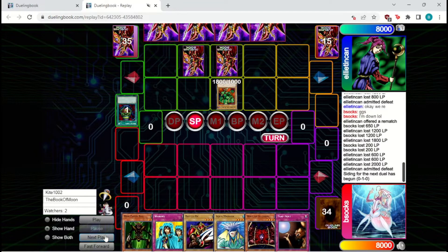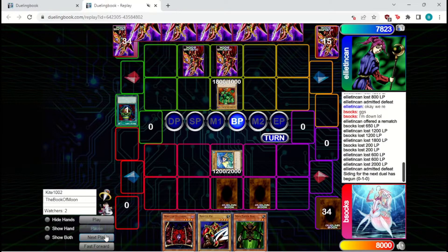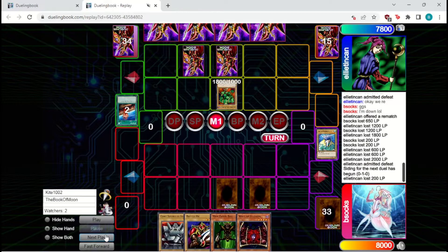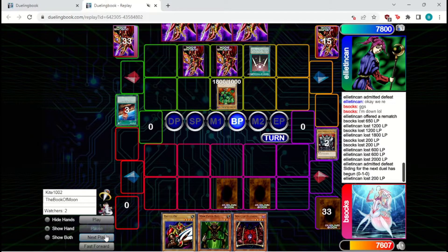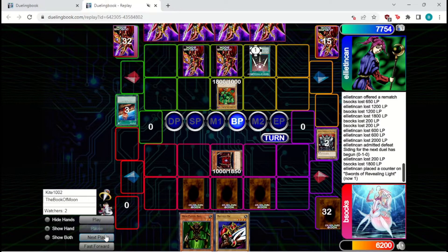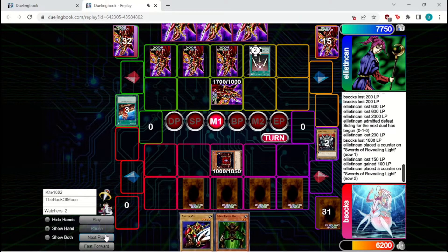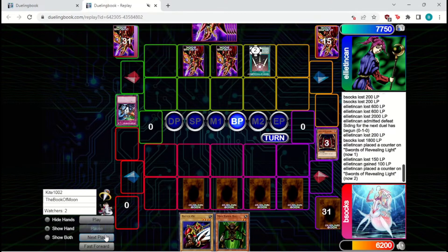They're going to Pot of Greed for two, summon out Logen, set two, and pass back to us. We're just going to set a Defender, set two, and pass back to them. They're going to attack into the Defender — it's Aquamanor, they're going to take 200. They'll Fissure away our Aquamanor. We're going to set a Giant Soldier as another Defender because we're pretty sure they don't have Reinforcements. They're going to Swords and Fissure, which is kind of rough for us — they'll be able to get in for 1800. They're just going to attack in to the Wall of Illusion, bounce back the Logen to hand. We're going to set the Final Flame as a bit of a bluff.